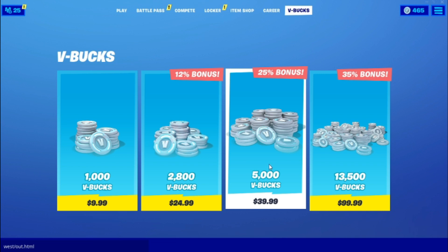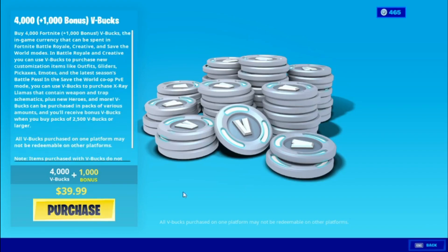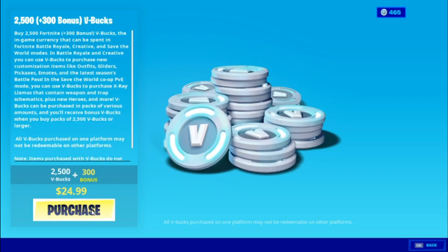After that, all you've got to do is just do the same thing but backwards. So 13,000 — press purchase, back out. 5000 — press purchase, back out. 2000 — press purchase, back out. 1000 — press purchase, back out.